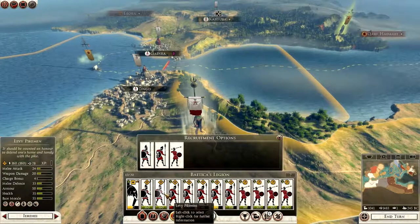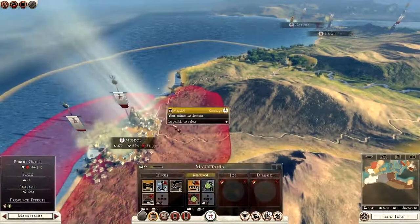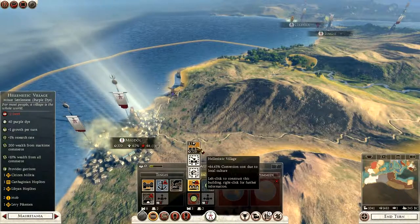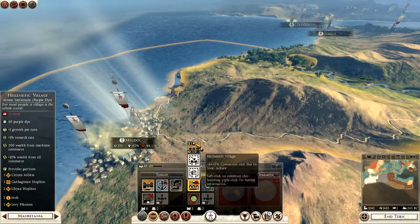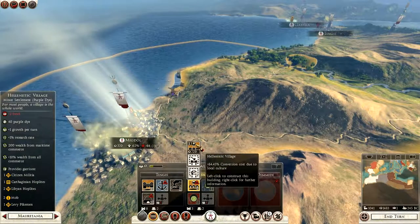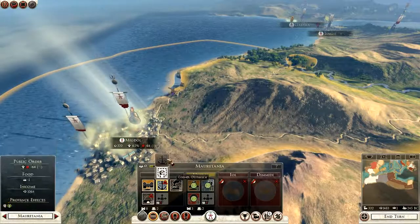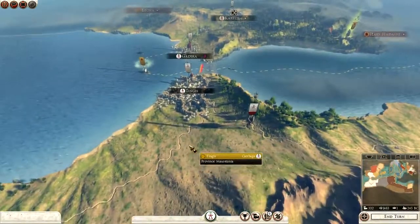Where to recruit next? I could actually spend this money on rebuilding some more stuff, which would be a good idea probably. Hellenistic Village — that will help with growth, although I'll lose food, which is a problem, but I'm going to be gaining food with the fishing boat. That's going to take two turns, this is going to take three. I get more growth, more commerce, more of a garrison — yeah, we'll go with the Hellenistic Village. Migdol is looking good. I can't afford anything else for Tingis at the moment. We're going to be getting 1483 next turn and our food is okay.